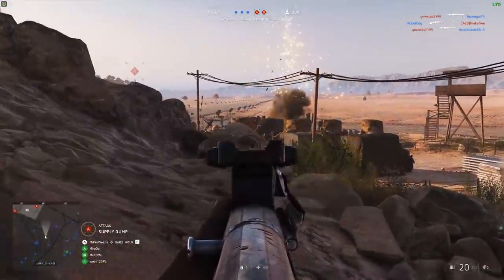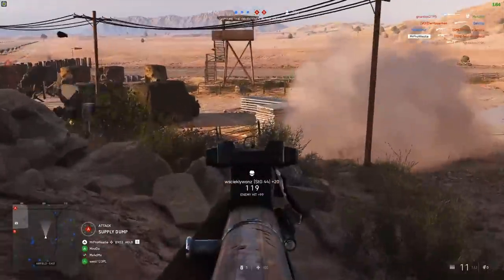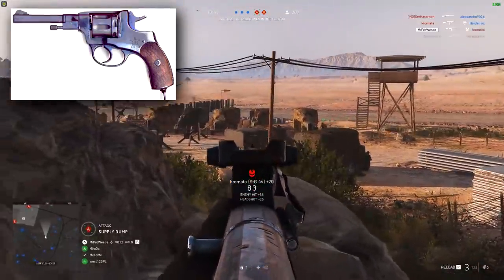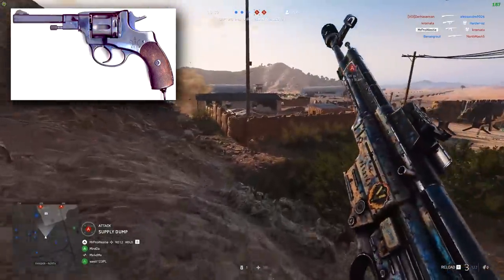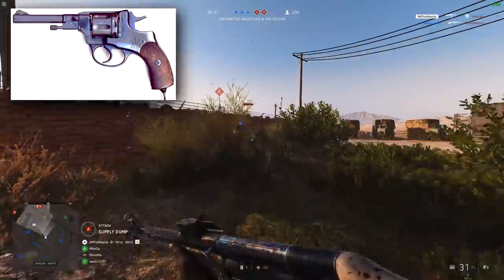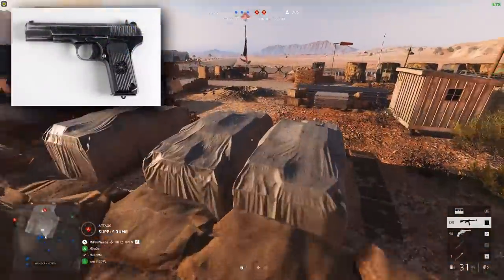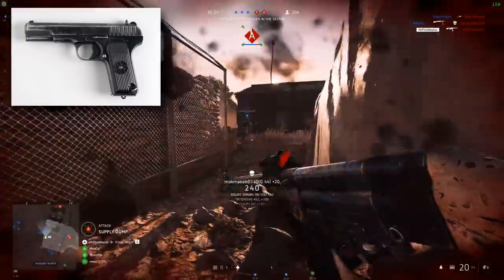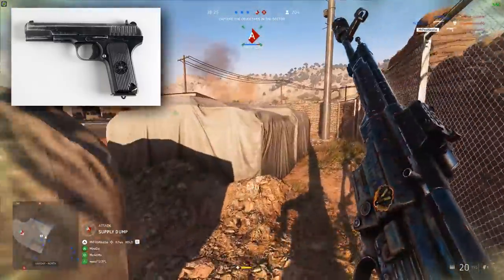To finish off this list, we have a couple of secondary weapons: the M1895 Nagant revolver and the Tokarev TT-33 pistol. The revolver was the standard issue sidearm of the Russian Empire during World War I and carried that role into World War II with the Red Army. The Tokarev was due to replace the revolver but was never fully implemented, though it was widely distributed and mainly held by officers.